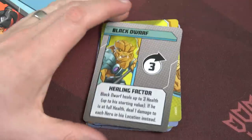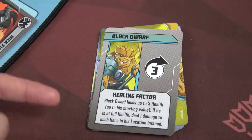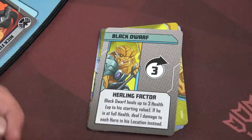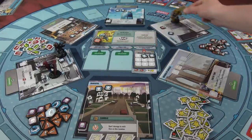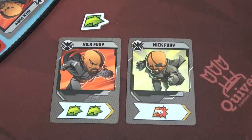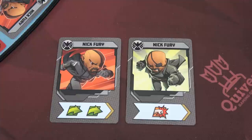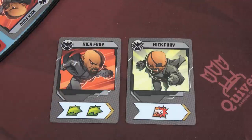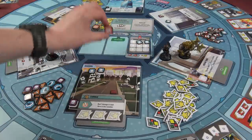The Black Dwarf draws Healing Factor: he heals up to three health up to his starting value, but he's already at full health — so instead, deal one damage to each hero in his location. He won't reach us. But he's going to run three spaces away. Nick Fury draws a punch, uses his move token and a wild from Spider-Man to move two spaces, and hits the Black Dwarf for one damage — down to five health.